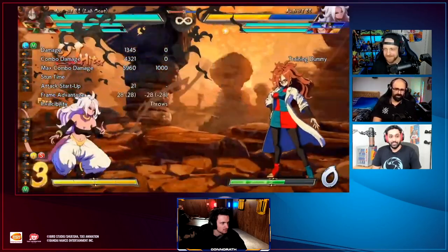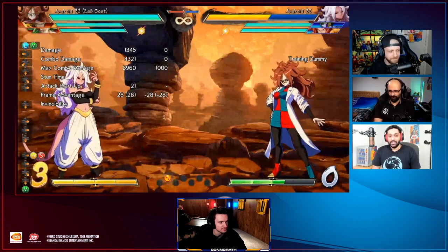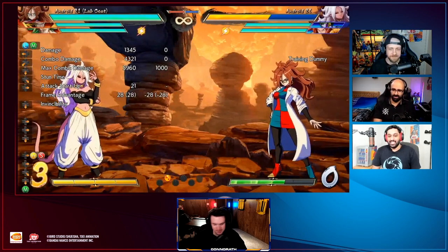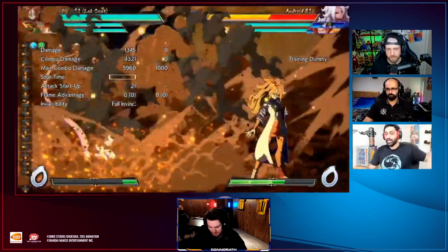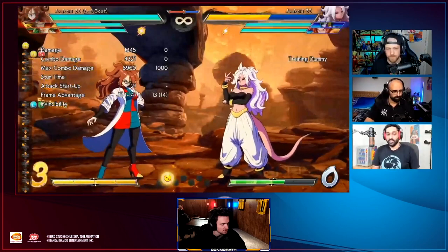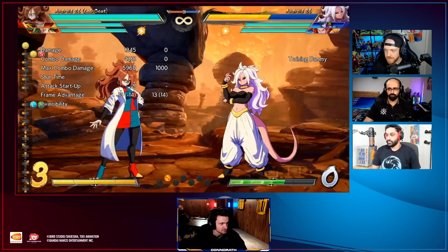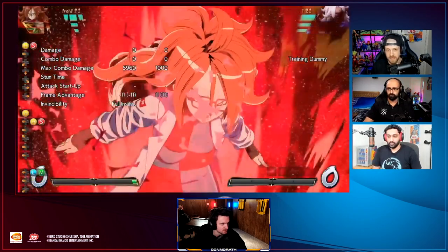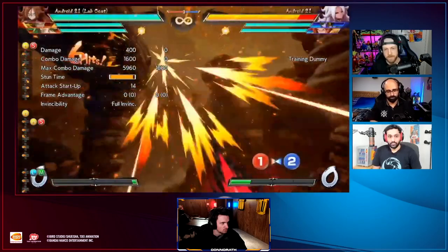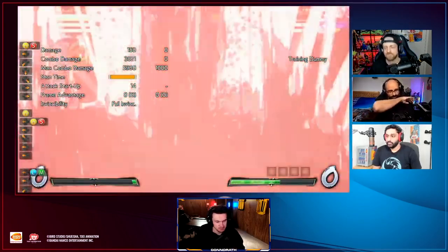One of the things about her Level 3 is that you just don't get great mix after it. But she has good enough staggers. Her oki on her Level 3 isn't the greatest, but that's fine because she has everything else that's really good. That's the sheesh Level 3 - that's what I'm gonna call it. It could even be called a JoJo Level 3 because of the stance she does. This thing is so cool.